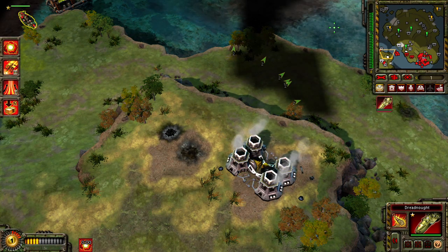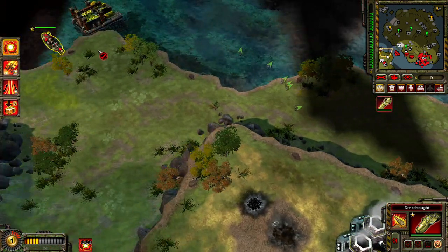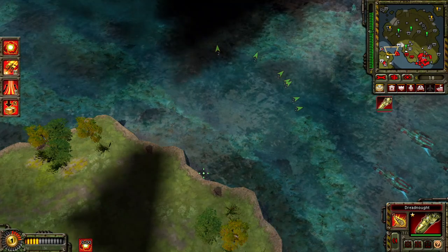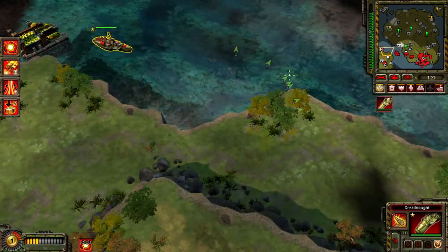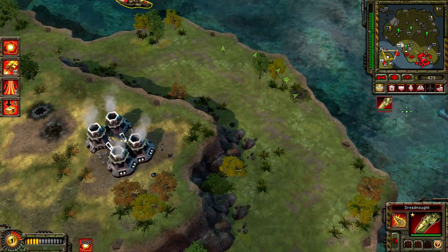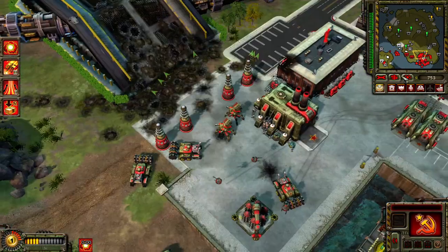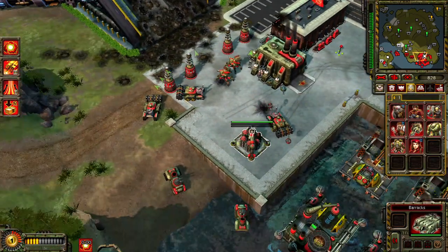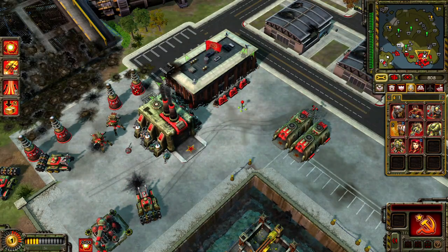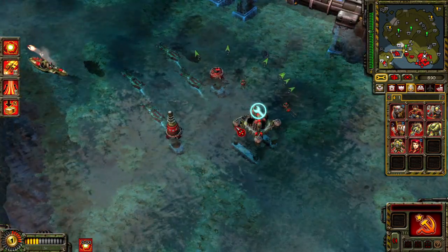Onward. Enemy units detected. Insufficient funds. On hold. Onward. Let us embrace the seas. Our base is under attack. Training. A unit is under attack. Enemy engineer detected. Enemy units detected.